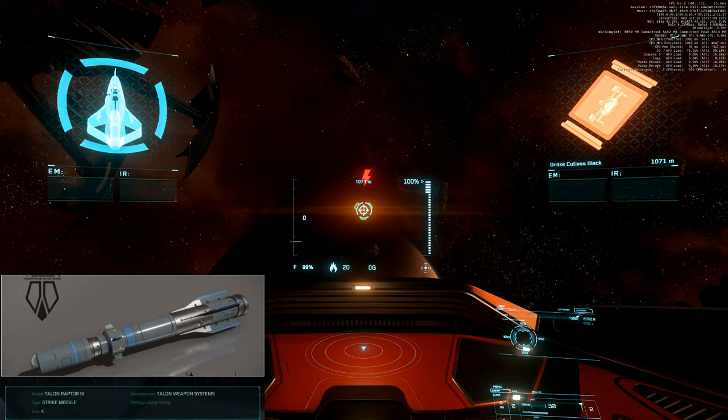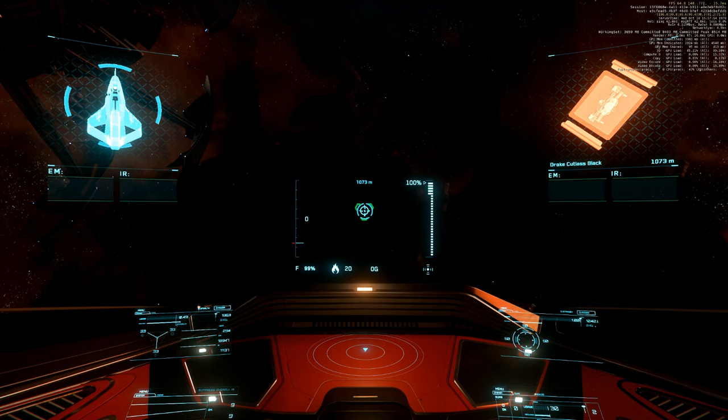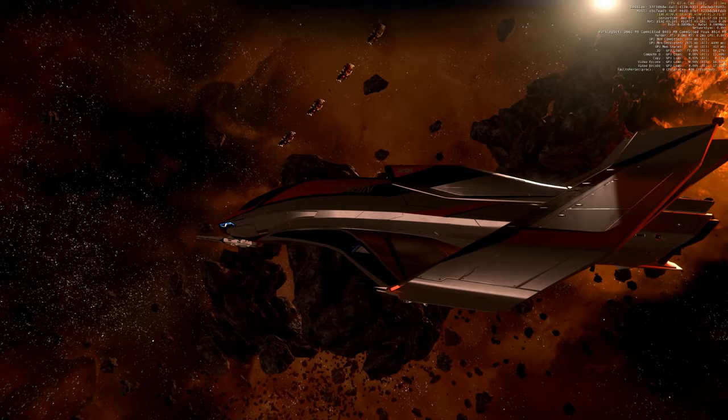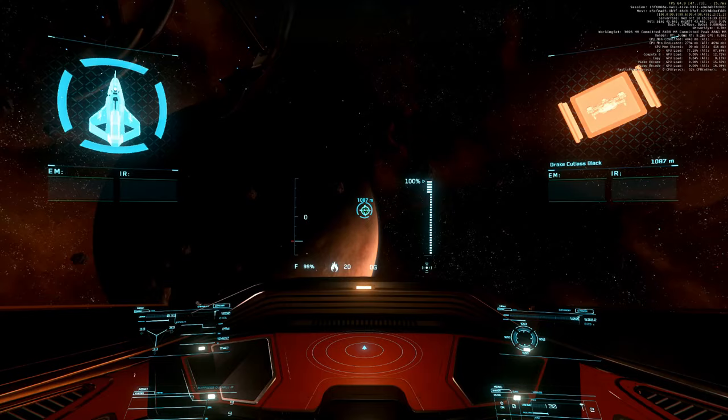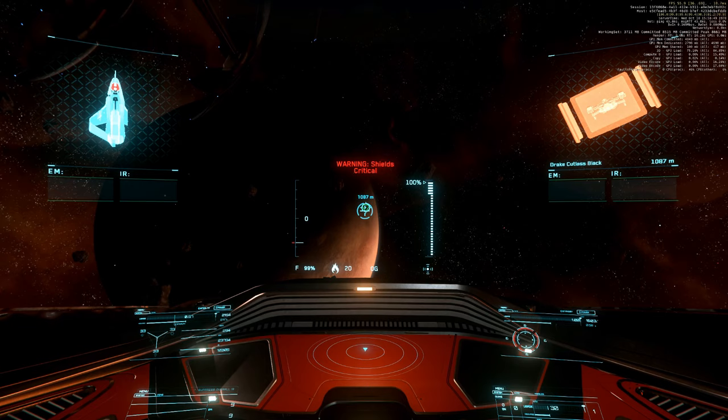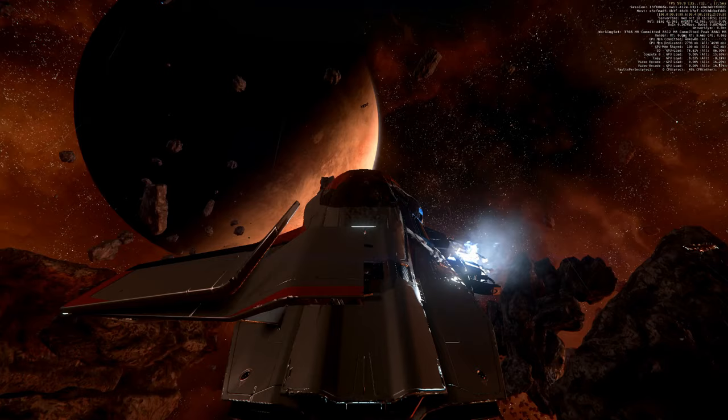One size 4 missile. Shields all around at 50 — okay, that's interesting. The 325A is so short that one size 4 missile aimed at the front hits all 4 shield faces. Two size 4 missiles: shields all around at 3. The cockpit is red — we are in a damaged state and we lost the right wing again.